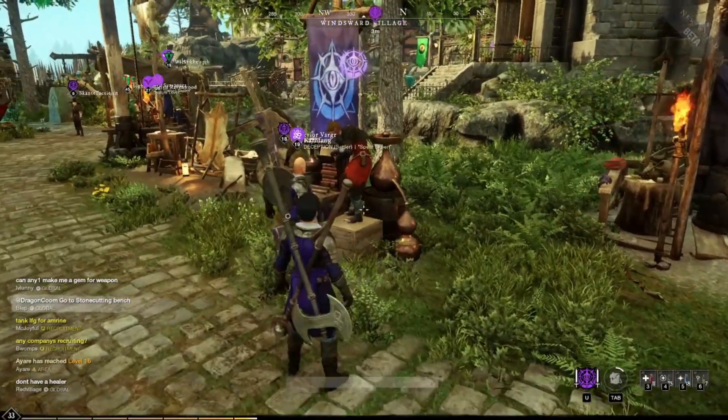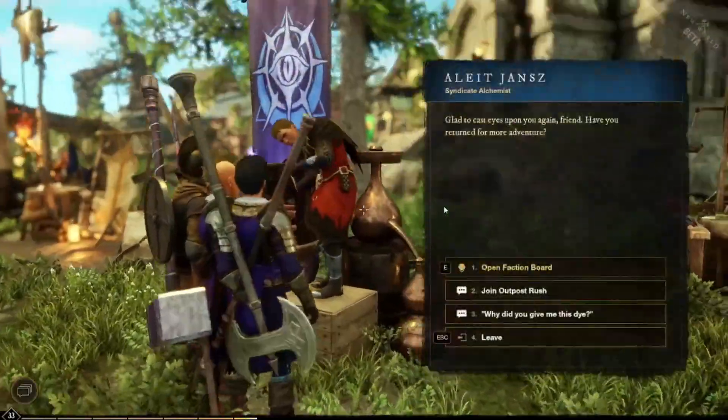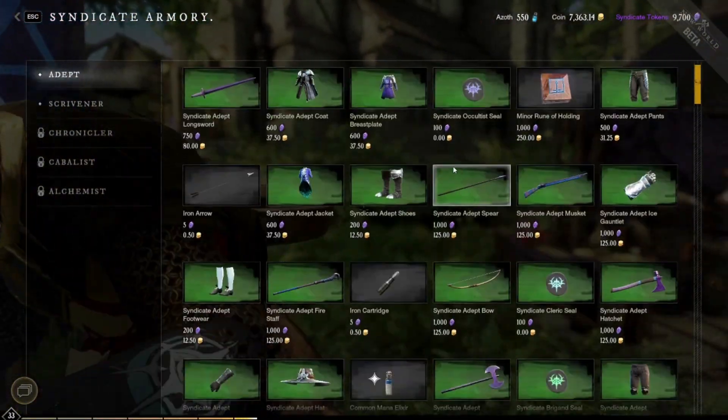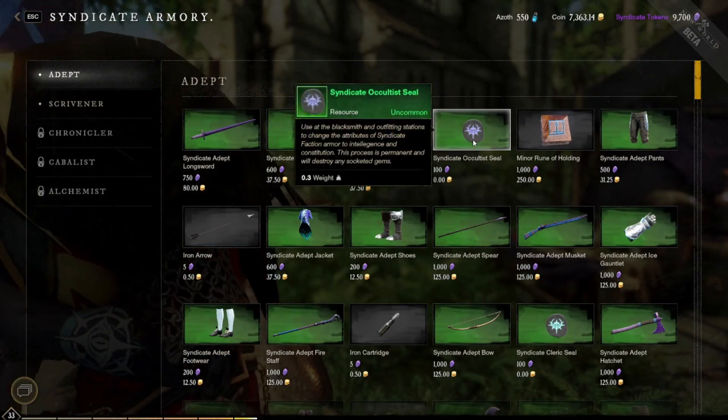You can change the attributes of any of your faction armor pieces. When you speak to your faction leader in town, open his rewards menu. Make sure you're in the adept section and look for the different seals.